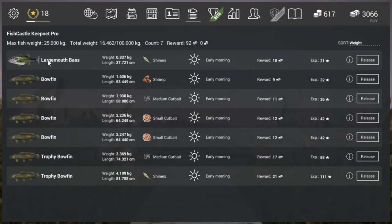I've used shiners — also caught a bass with it — shrimps, I know bass like that one too, and then the cut baits. I got small cut bait and medium cut bait in this session. Here are the rewards: for the smallest one I got 9.